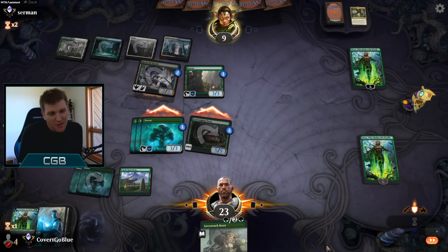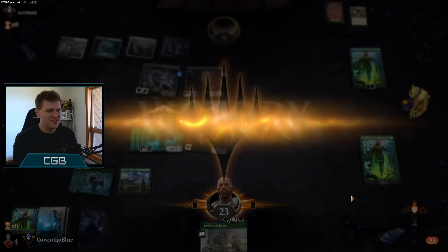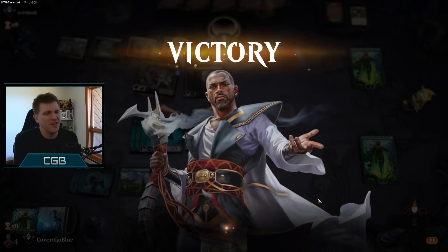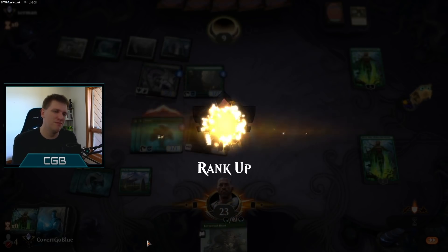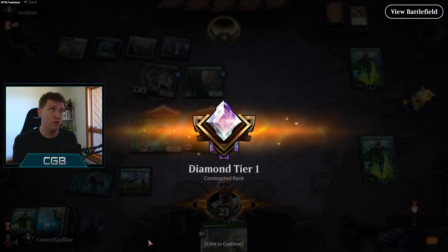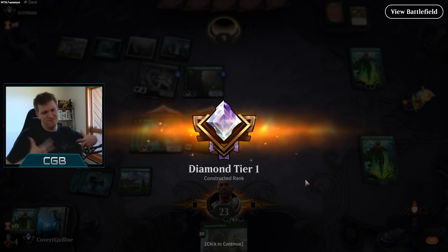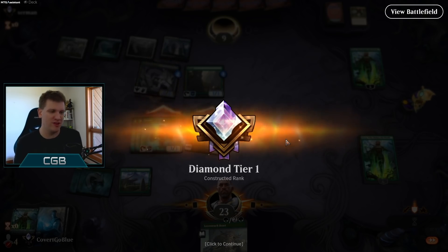I knew that and then I forgot and then remembered again — like when I started the line, I was like they're dead, and then I'm going through my ooze exiles thinking, hmm, should I attack Nissa? Will my Nissa live? Pointless questions. They're dead. Diamond tier one. Boom! Frickin' mono green. Let's go.